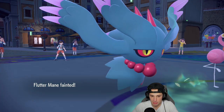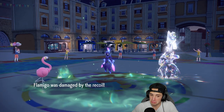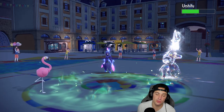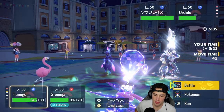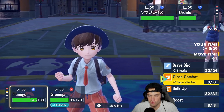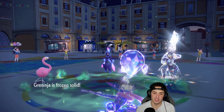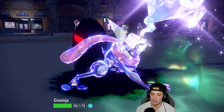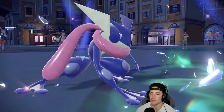It all comes down to my Flamigo now. Brave Bird cooks, does about half damage - we like that damage. Frozen Greninja came to play. He can Shadow Sneak me. I go Close Combat trying to finish off, but the Shadow Sneak finishes me off. That's going to kill me - yeah. Wow, that hurts. We started off hot with Palossand and then after that, typing advantage was in the dumps. Surging Strikes really did us dirty.